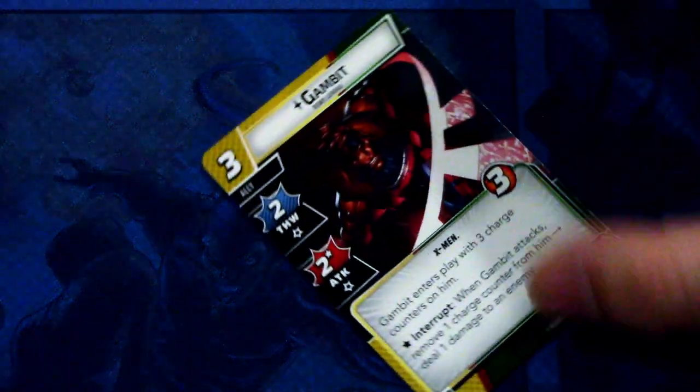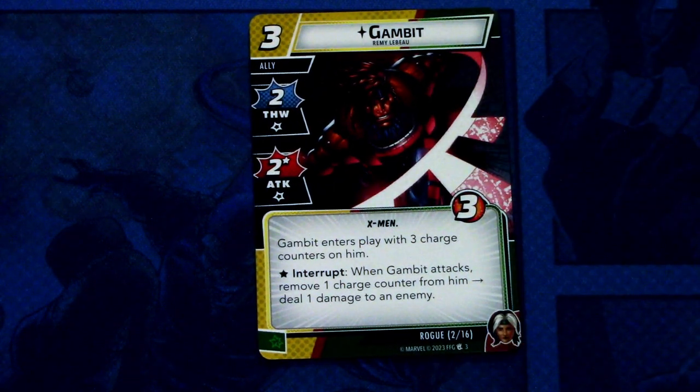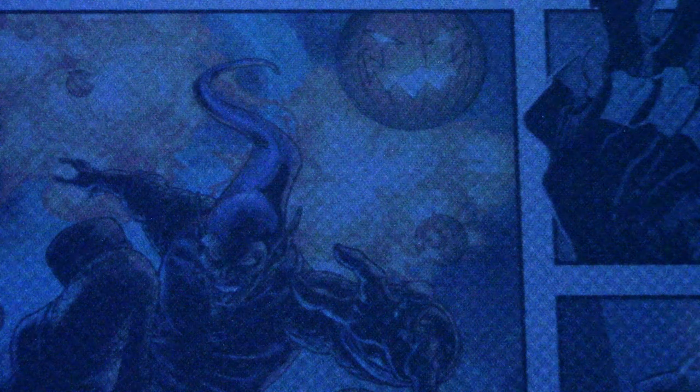Next up we have the signature ally Gambit. Gambit is a three-cost ally with two thwart, two attack, and an asterisk. X-Men trait, three hit points. Gambit enters play with three charge counters on him. Asterisk interrupt: when Gambit attacks, remove one charge counter from him and deal one additional damage to an enemy. This can be committed as a wild resource. I think that's really good — you get three attacks with effective damage of three, at a cost of three. You can also splash the one damage to any enemy, not just the one Gambit is attacking. Seems like a great ally in the signature set.